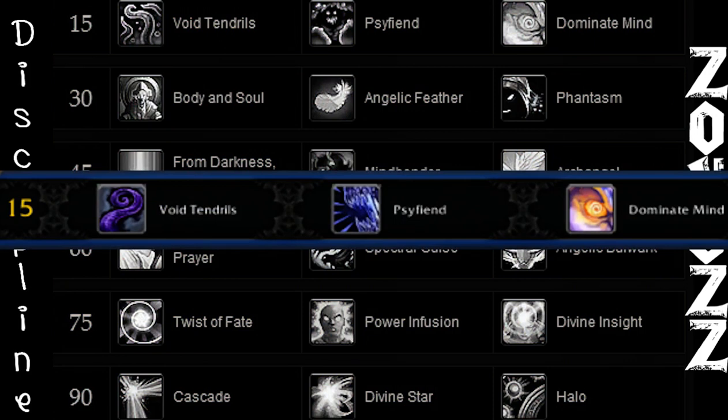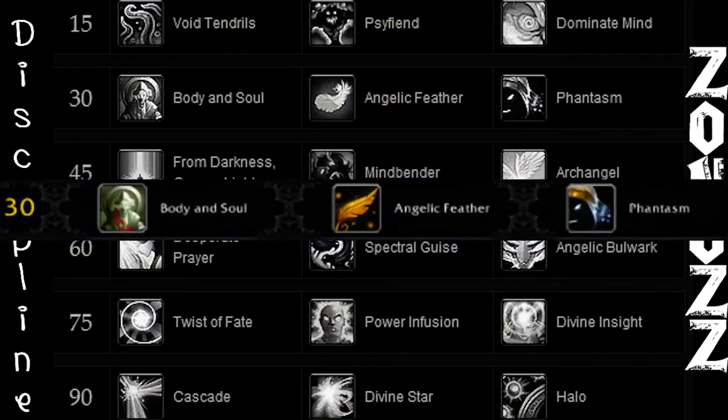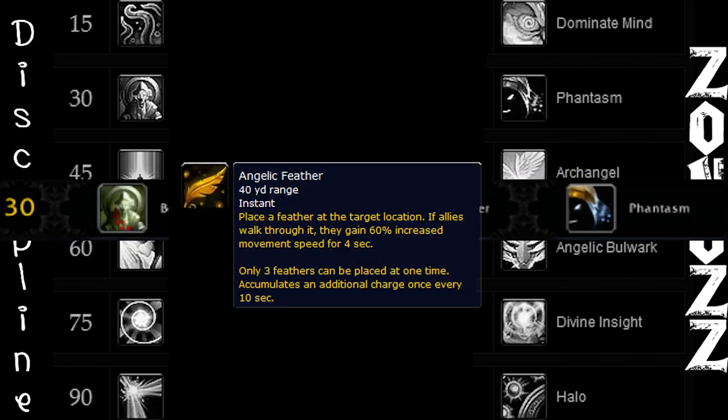For your Tier 1, there's no need for CC by you, so the skill you pick here isn't going to matter. For Tier 2, Angelic Feather should be your pick here, since you have people running to the adds for heroic encounters or going in and out of ball range for melee.